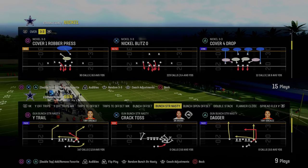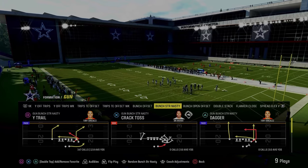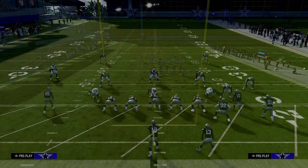The next play is also in the Indianapolis Colts offensive playbook — it is Play Wide Trail out of the Gun Bunch Strong Nasty. This very well might be the best man-to-man beating play in the entire game.